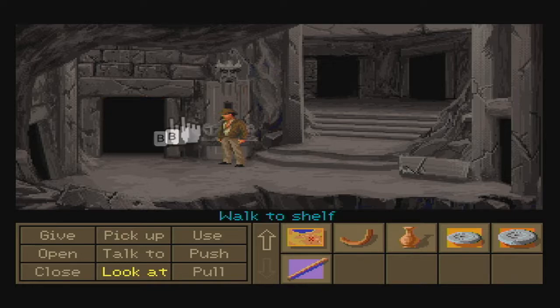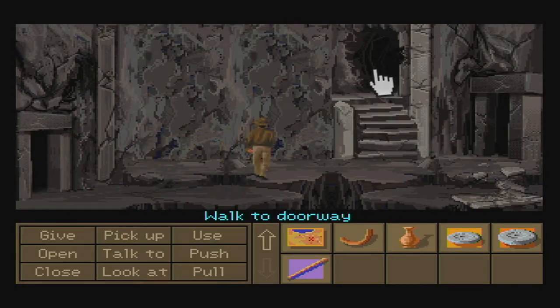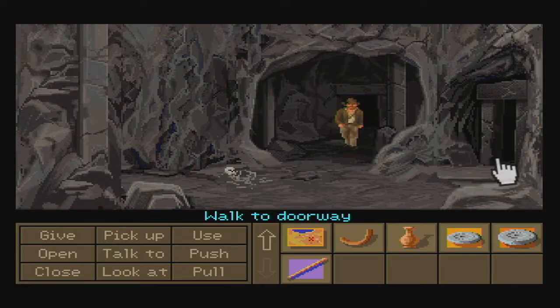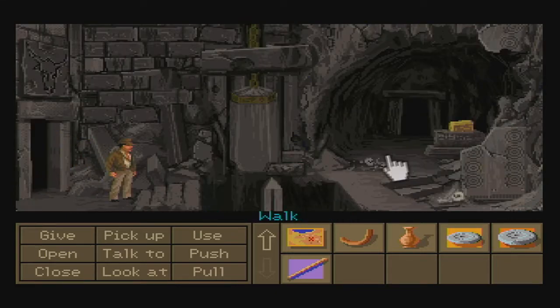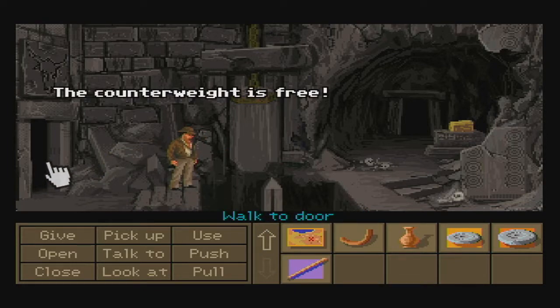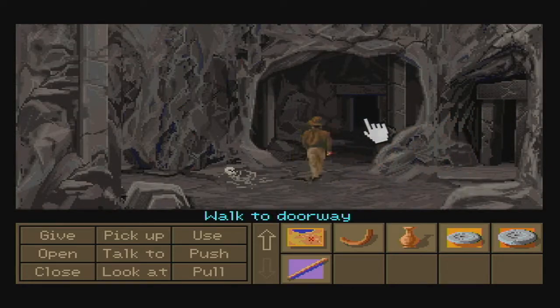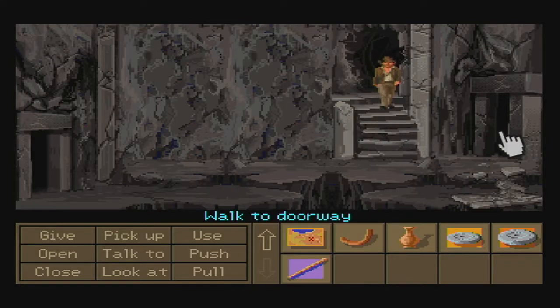First, we're going to head up this tunnel at the top of the stairs, then head to this doorway on the right. While we can't cross this gap just yet, what we can do is use the staff with this chalk right here. Then return to the previous room and head back to the door we used to get in here.